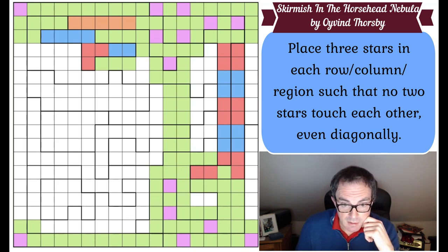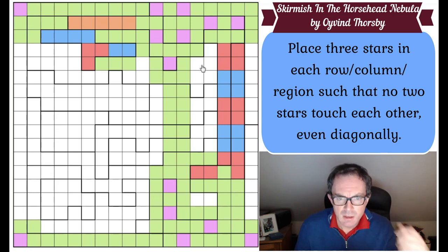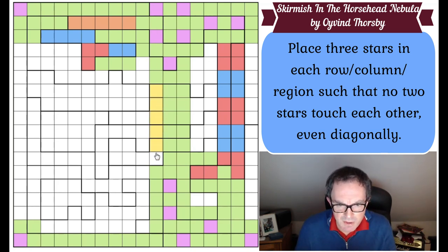Now it looks like it's going to get tricky again, so we've got to think harder. This column has got two stars in it, so there's only one star in that string of cells. Now that's very interesting.